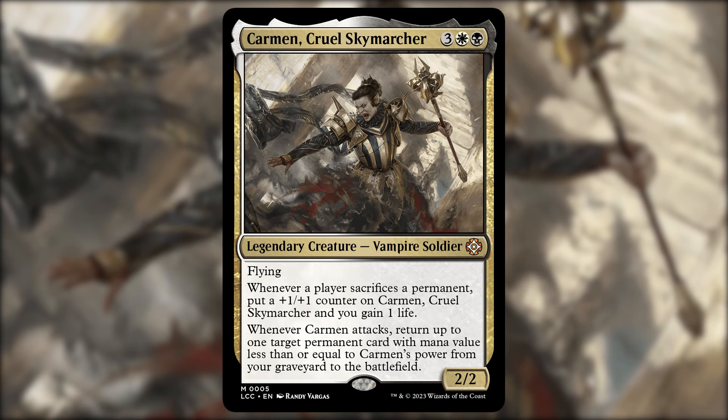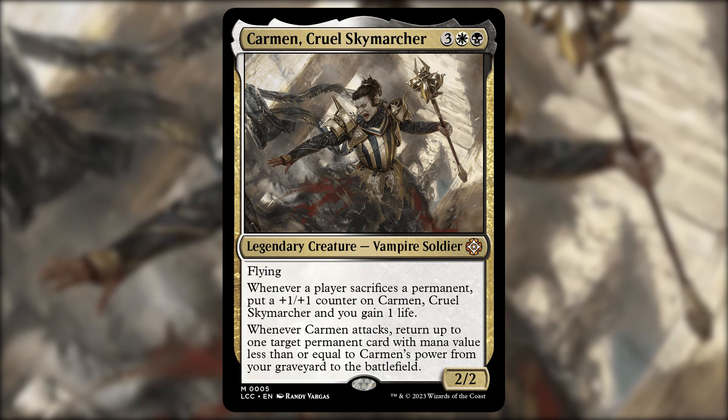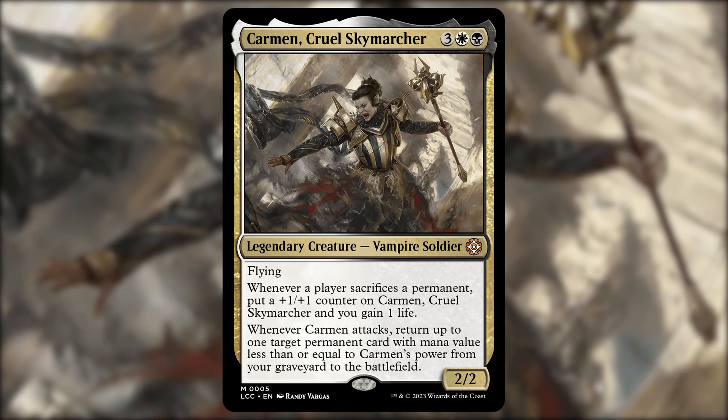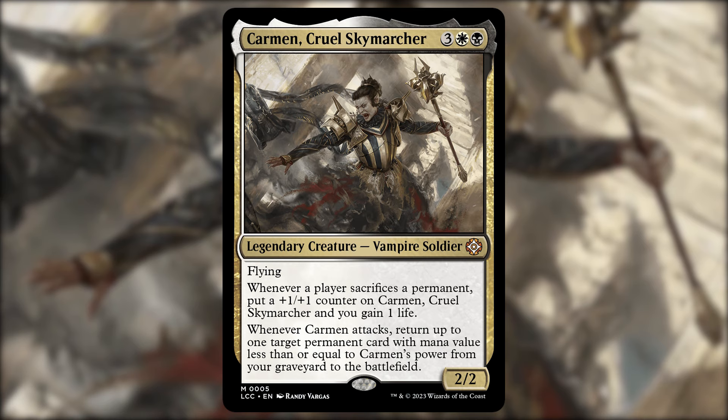Another one in that same vein: Carmen, Cruel Skymarcher — three, a black and a white, a 2/2 vampire soldier with flying. Whenever a player sacrifices a permanent, put a +1/+1 counter on Carmen and gain one life. Whenever Carmen attacks, return up to one target permanent card with mana value less than or equal to Carmen's power from your graveyard to the battlefield. Since our commander is a two-drop, it's immediately eligible for that second ability as soon as you swing. The goal is to sacrifice our commander as many times as possible.